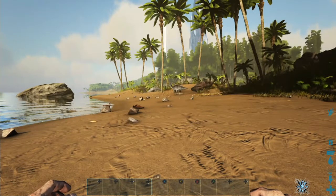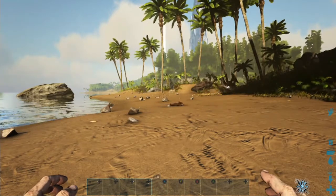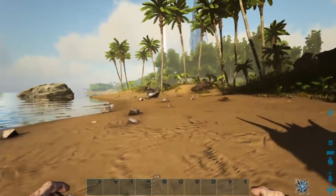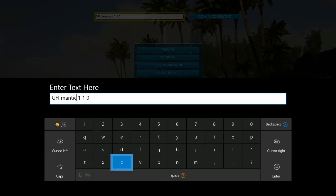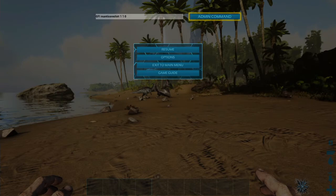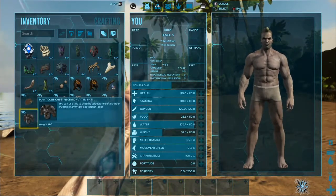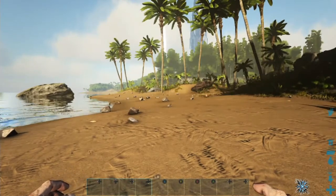Using the GFI code you can get lots of other items like different skins. One I found is the manticore skin set for your armor, so you can build a set of armor and put the skin on it. So with GFI, just put in something like 'manticore shirt' and that gets you the skin you put over your shirt. Type that in and it pops up — there we go, manticore shirt skin.